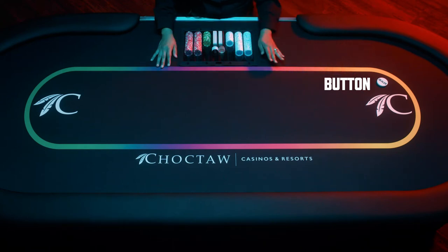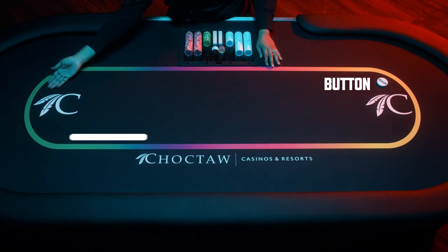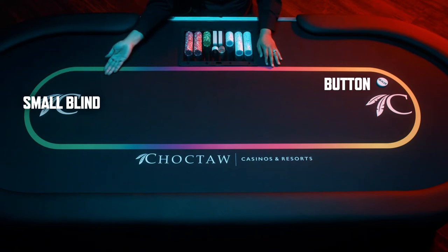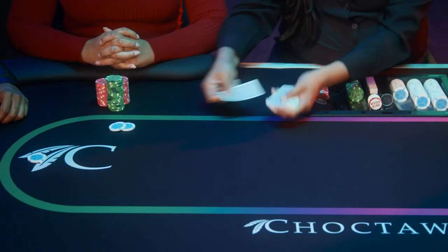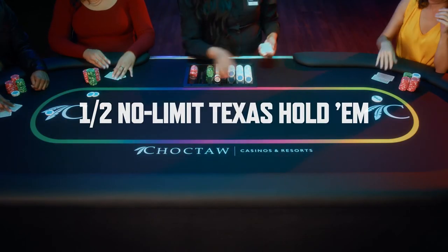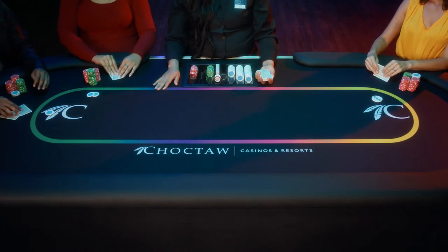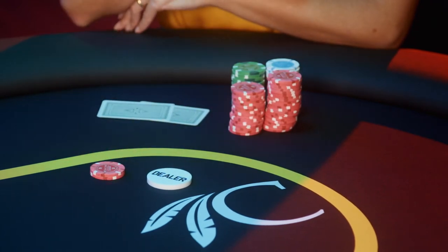But at the casino, it's just a way to keep things fair. The button will rotate players with each hand. The player to the left of the button is called the small blind, and the next player is the big blind. These two players are required to bet, forcing the action to get started. The big blind posts the minimum bet of $2.00, and the small blind is $1.00 — that's the 1-2 in 1-2 No Limit Texas Hold'em. The dealer then deals each player two cards face down.